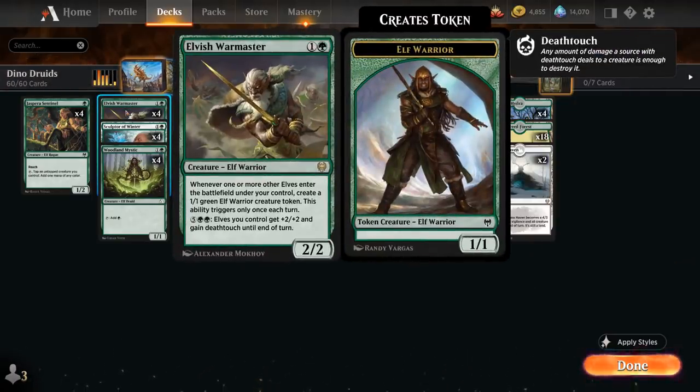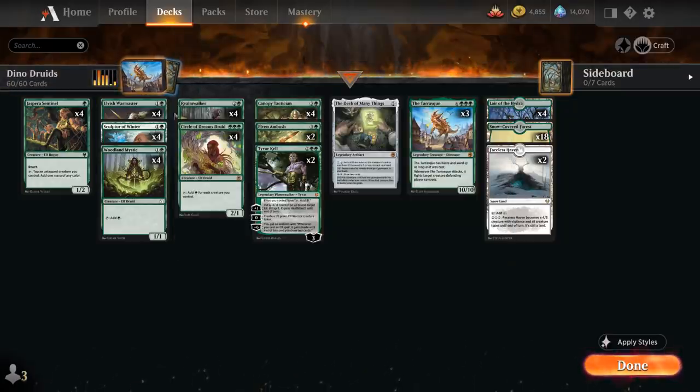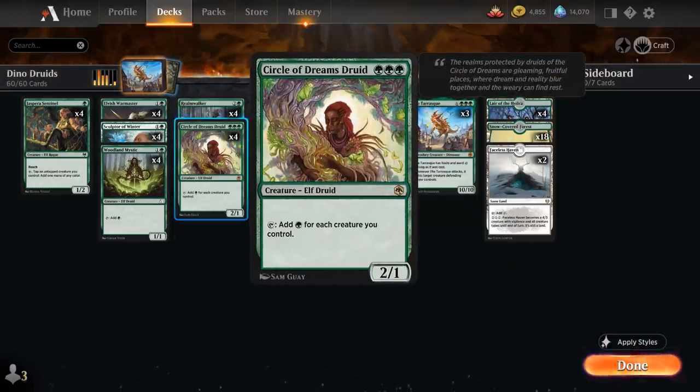Elvish Warmaster says whenever one or more elves enter the battlefield under our control, we get to make a 1/1 green elf warrior creature token — this only triggers once each turn. For 7 mana, elves we control get plus 2/plus 2 and deathtouch until end of turn. So the Warmaster is an excellent mana sink once we start generating a board presence, and also very powerful in combination with the Circle of Dreams Druid as it generates plenty of creatures to make more mana and then gives us a way to spend all that mana.